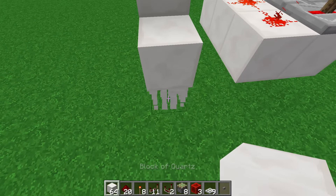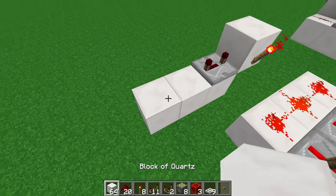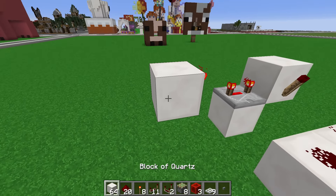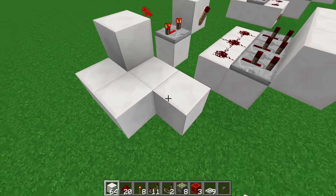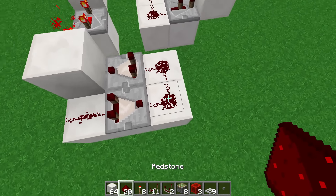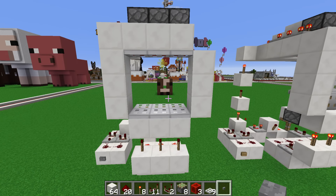Now we want to give this an input. We'll put a repeater on full delay into this redstone torch, and then a redstone torch here to power it up so it stays closed in the default position. This will be your input block. For the input I always recommend using a fade-out — it's much more convenient than a T flip-flop because it always resets itself. Just put two comparators in this configuration with redstone dust, and if we put an input to this like a button, you can see that it opens and closes again.